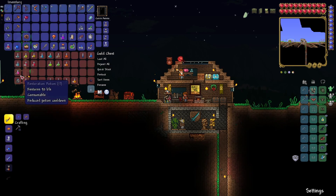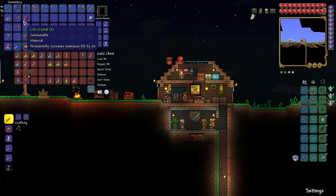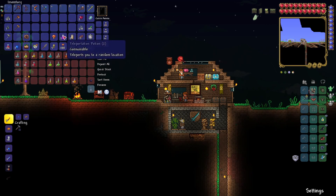All I need is a Regen Potion. And some Healing Potions — I think 126 is good, so I'm not going to worry too much about that. I need to make some Lanterns — some Heart Lanterns.